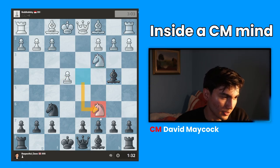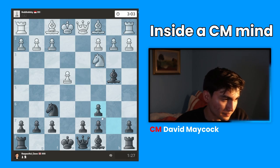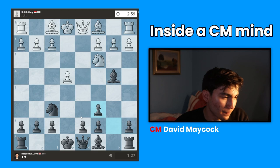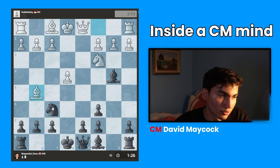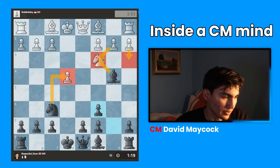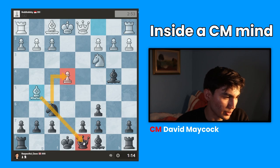My opponent takes my knight, and I take back. My next move is going to occupy the center or castle, depending on what my opponent plays. My opponent has to do something about this threat — if they had played something not very good, I could have taken and taken this pawn. That's why my opponent plays bishop g5. Now this knight cannot move because it is pinned.